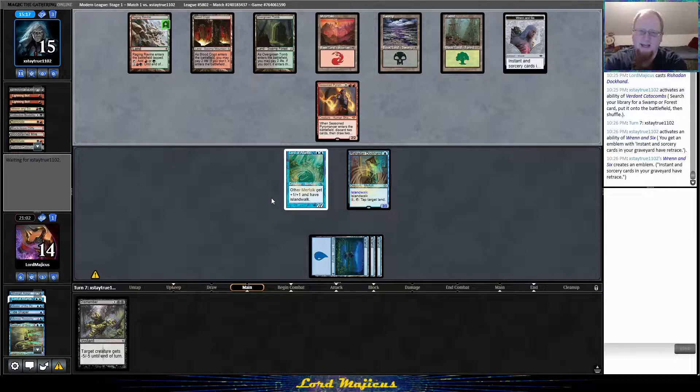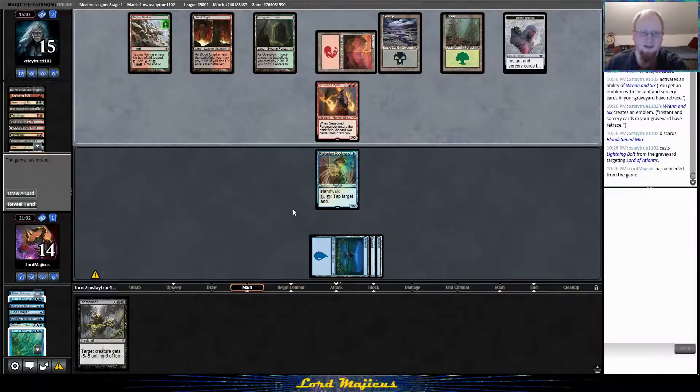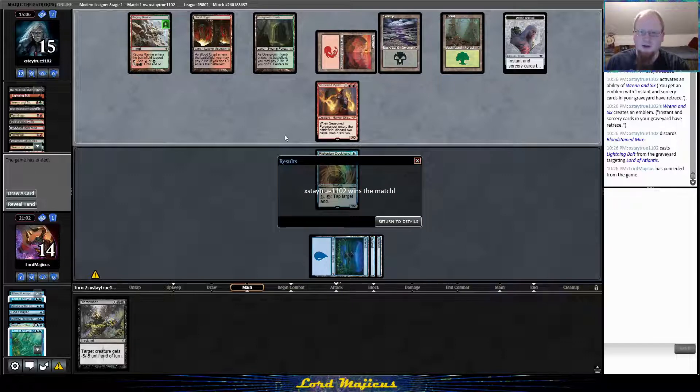I cannot beat that — especially after mulliganing, that's just too much. There's no way we're beating any of this, so we move on. Jund had insane draws both games, that's going to happen sometimes. Hopefully the rest of this league we get to see what other interesting deck lists are out there. I don't think there was basically any sequence of draws we had that was going to beat that — way too much hate. All right everybody, I will see you again tomorrow, take it easy.